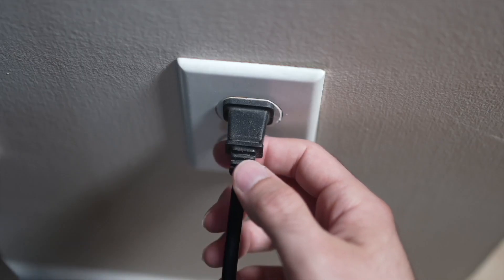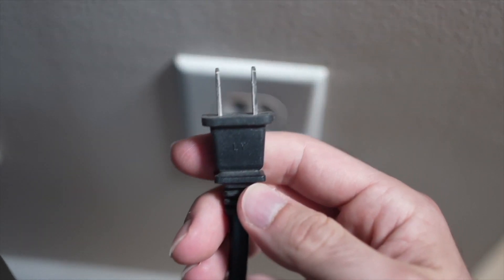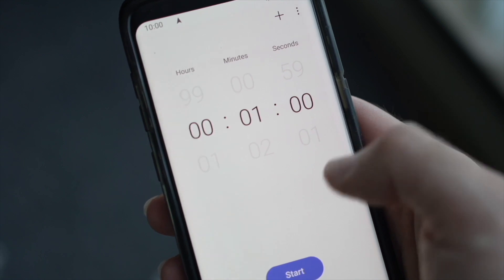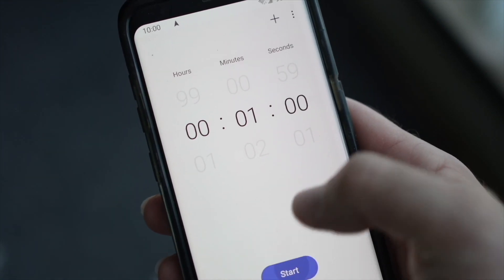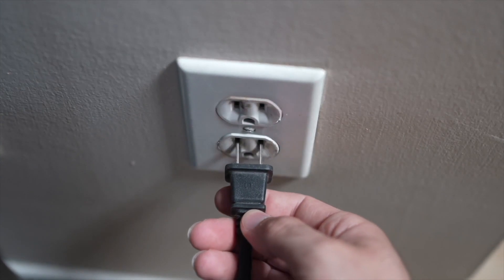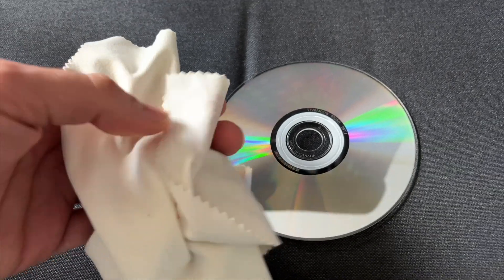First, turn off your PS5 and then unplug it from the wall socket. You'll have to be patient — wait at least a full minute before you connect it back to the wall socket and turn it on again. In the meanwhile, take the disc and examine if it has damage or dirt on it.